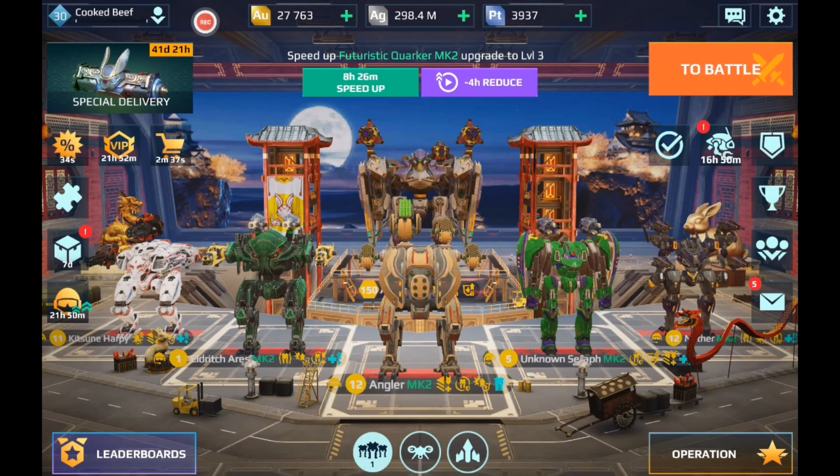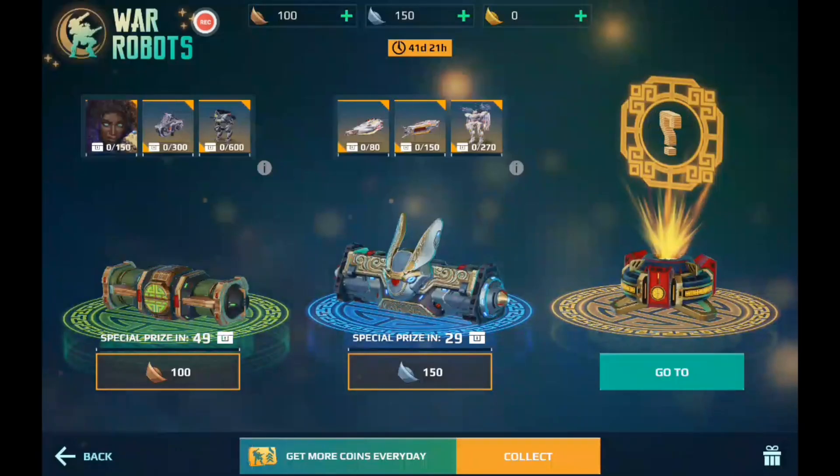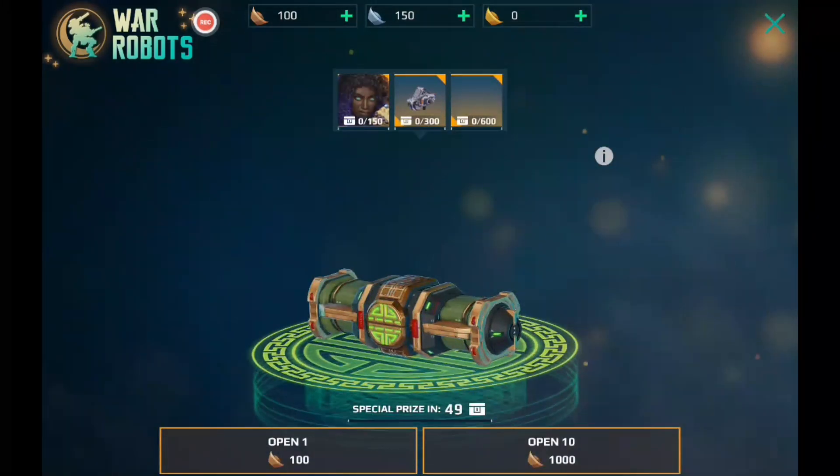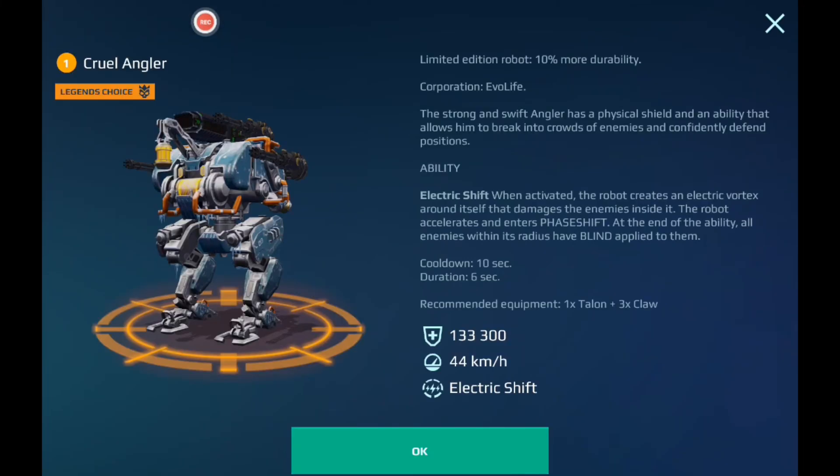That's a little anti-climactic. But anyways, let's go ahead and move on with the special delivery chest. They kind of look a little goofy, the chests. But first things first, let's go with the bronze chest and see what's up here. Here we get to see the new Cruel Angler. Pretty cool.